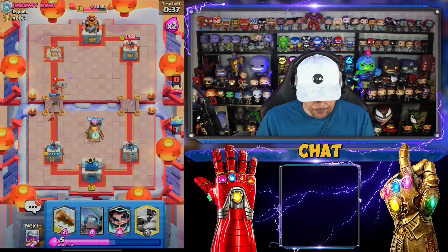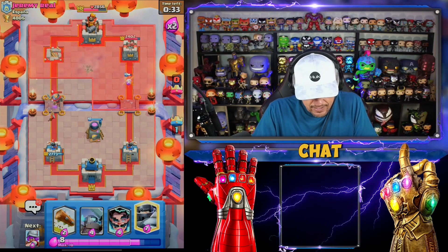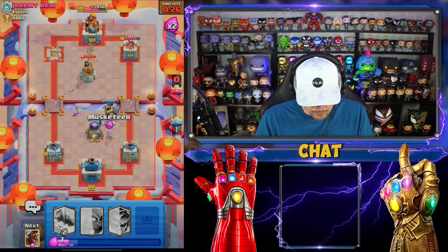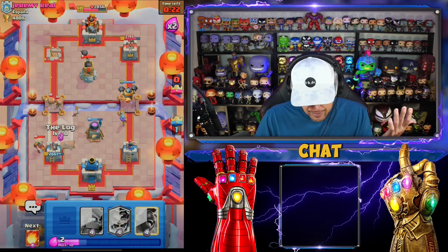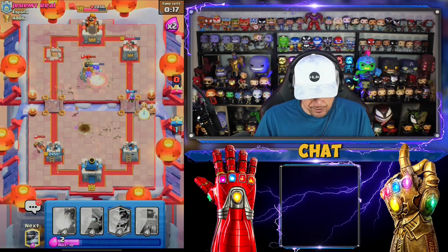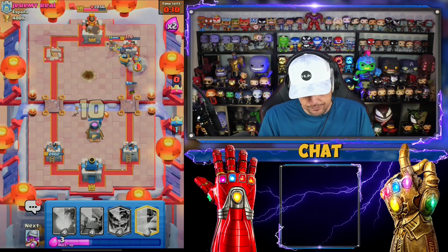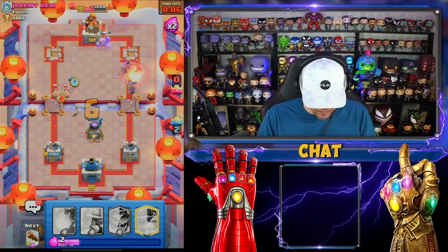He's not gonna be able to get the wall breakers through - I haven't used mega knight yet. I'm gonna ignore the miner at this point, doesn't even matter. Let's log this back - I got one of them, I got one! I was intending that the whole time. Look at this nasty push here - he's not gonna be able to do anything. Not the best tornado but look at that guys!